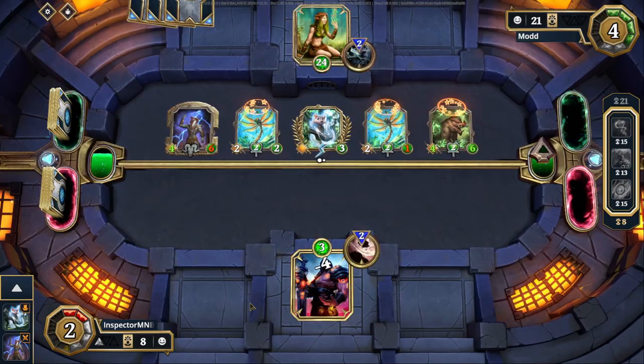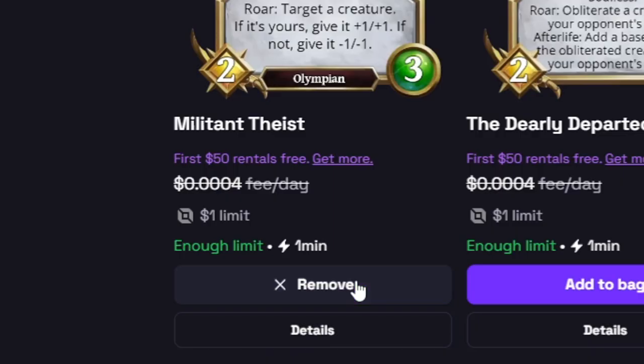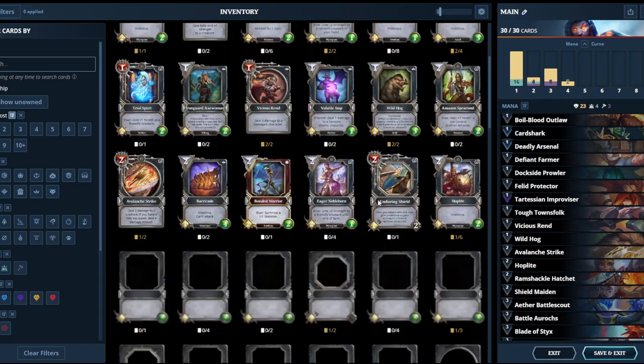Keep losing? What if I told you you can rent NFT cards to beat your opponents easily? I'd say show me how. Let me do it for you — I connect my wallet, rent some NFT cards, add them to your deck, and bob's your uncle. I never understood the 'bob's your uncle' reference, but thank you, mysterious voice in the room guy. Let's try out our new deck.